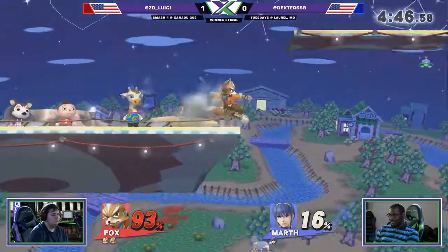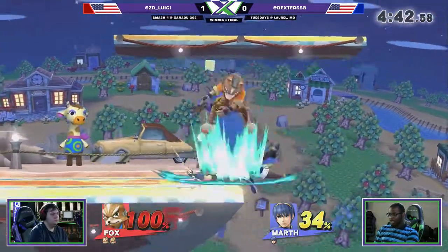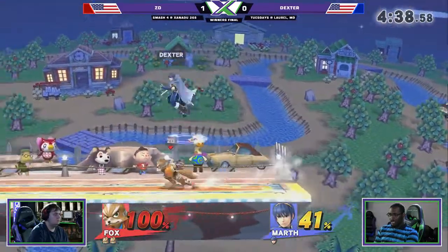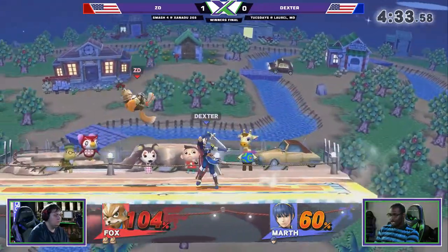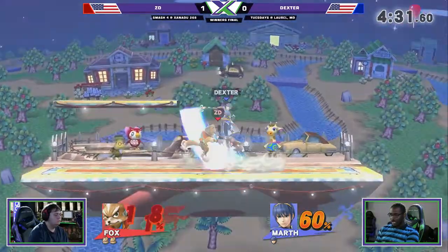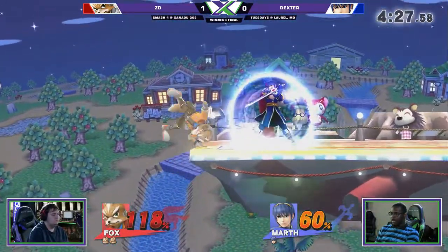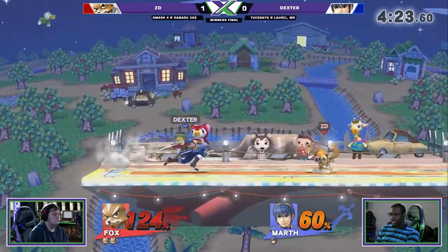Now with the lead, this could be very tough for Dexter. Right now he's just getting Nair'd, Nair'd, and grabbed at 41%. That was a bad landing — got landing right into the up tilt. Didn't get the good parts of that dancing blade. It was smart, though, that he stopped after the third one, shielded it, and then went for the dolphin slash after. Wasn't able to kill him.